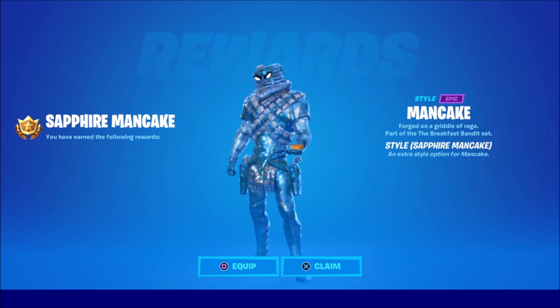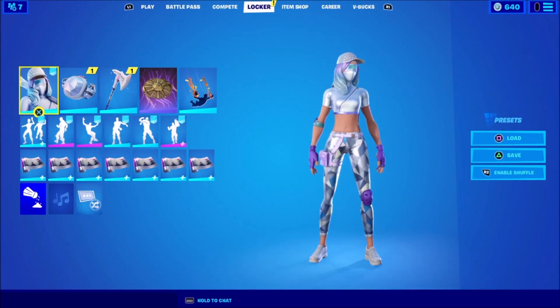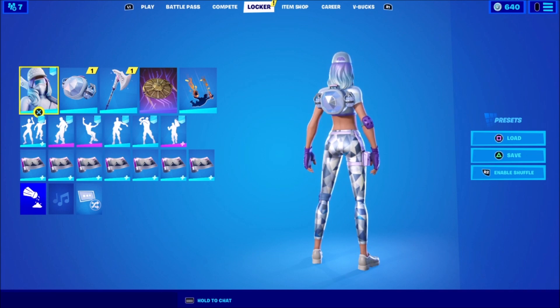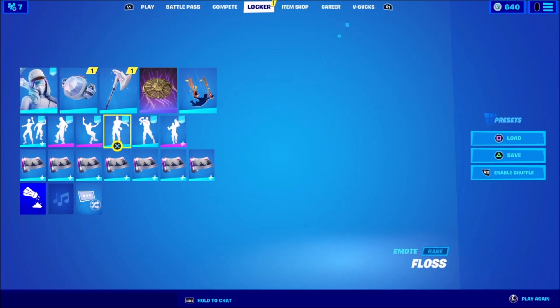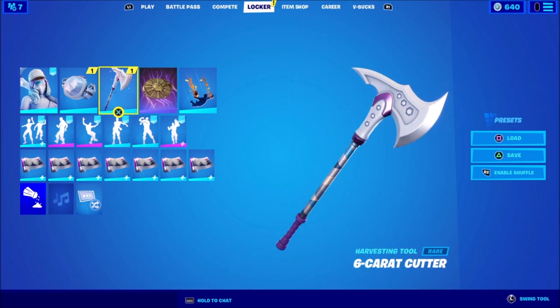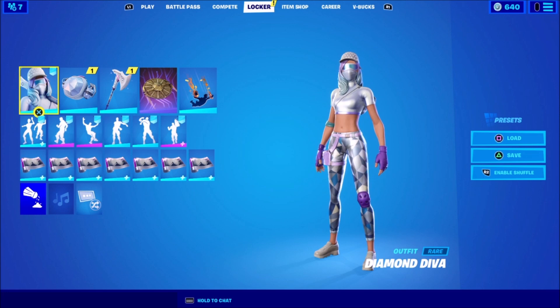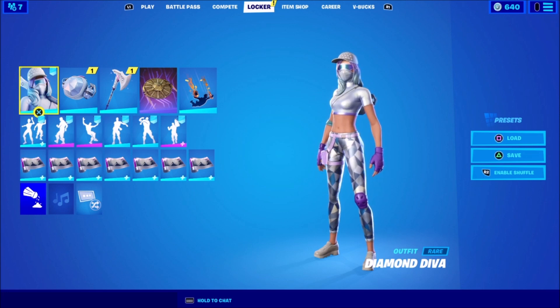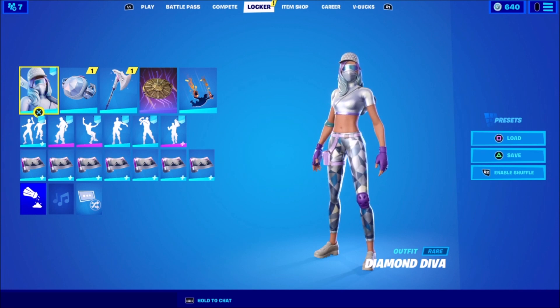We have the Man Cake Sapphire style — that's pretty lit. But yeah, this is the Diamond Diva. From the front I don't think it looks that great in-game, but from the back it looks better with the back bling and everything. I really like the pickaxe — it's probably my favorite part of this set. That is the Diamond Diva pack. Please let me know what you guys think in the comments, let me know if you buy the pack using code rockytv77, and subscribe, like, and I'll see you guys in the next video — peace.